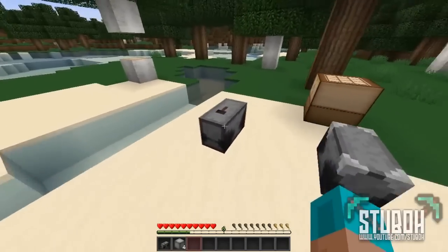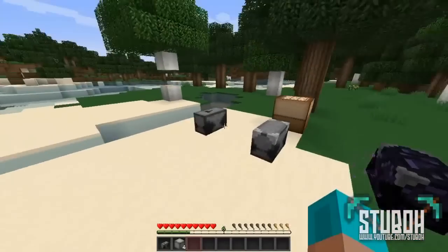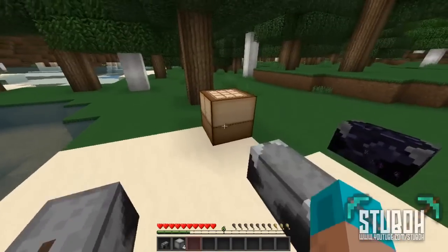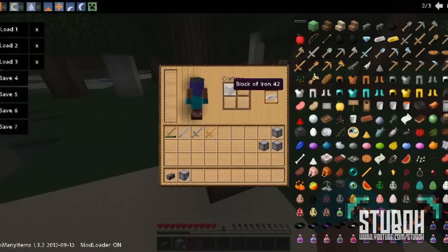The idea of it is so you can repair your tools and also your enchanted tools. The first one is just called an anvil and it's fairly simple to make. You need 36 iron ingots to make your blocks of iron, and you can make it in the 2x2 grid.